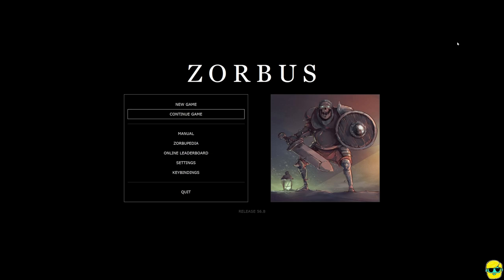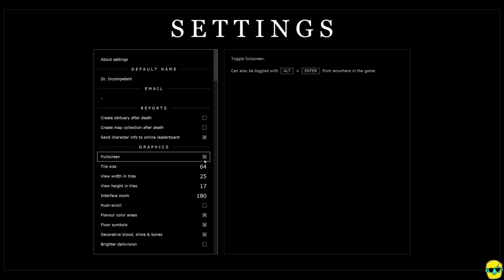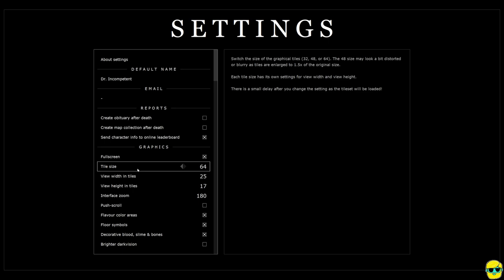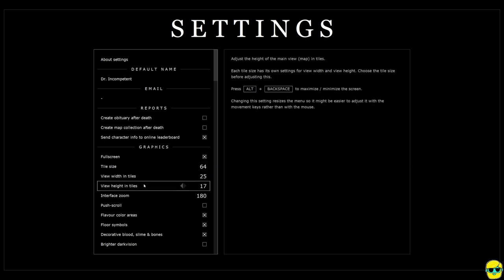Now before we get into the game, just a couple of settings notes that I want to help you with that I needed to tweak to get everything working for myself. First of all, go into the settings and depending on the monitor size and resolution that you're playing at, adjust the tile size, view width in tiles, and view height in tiles until the game is as clear and large as you would like it to be.